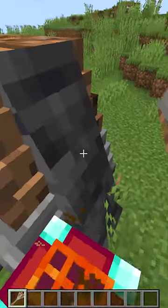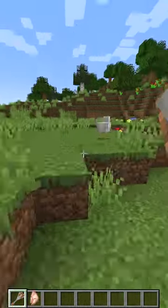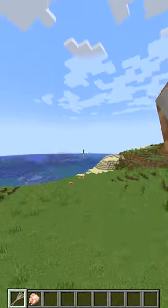That looks awesome. Let's test on your chicken. If I target you and I right click you, it will launch it in the cave. If there's no mom, we can launch it in the cave.